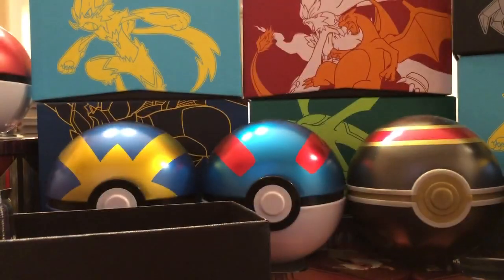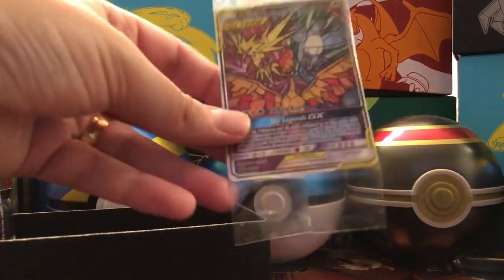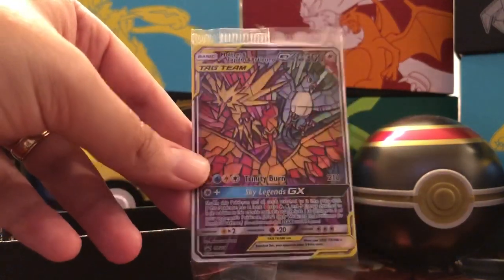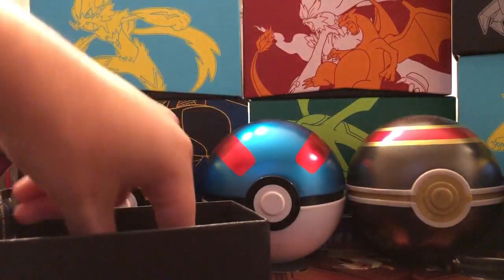Please just claim one code card and allow everybody else a chance to get it. And here we go — the promo. Whoa, look at this cool promo card: Zapdos, Articuno, Moltres GX. That is a nice card.